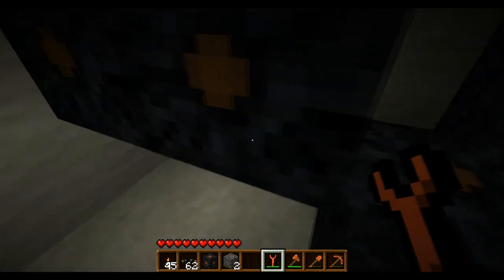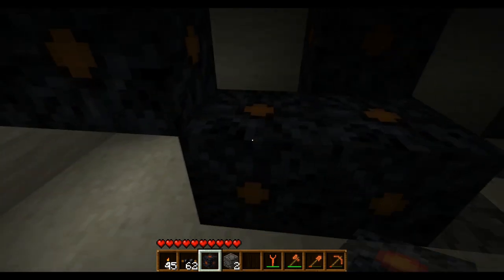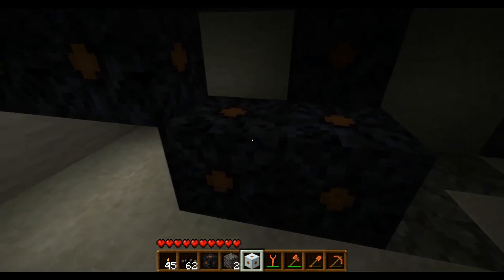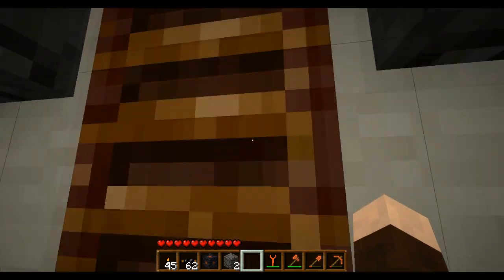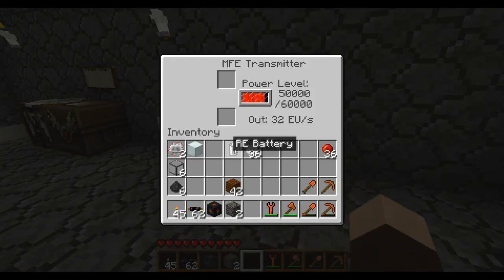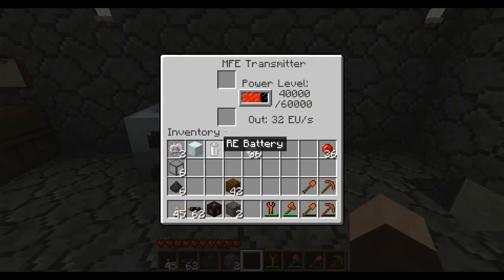Oh no — it's stuck. That was incredibly stupid. I didn't even realize I had my wrench in my hand. Man, that had like 30,000 power in it and now it's got none. Well there's a good lesson for you — pay attention to what you're holding in your hand when you're clicking on this stuff, because you can do a lot of damage. Thank God I have a reservoir. That was so stupid. That sucks — there was like 30,000 power in there.